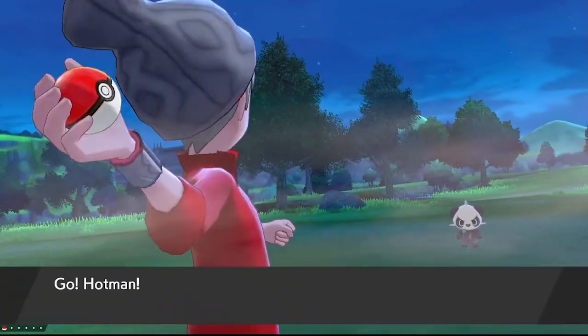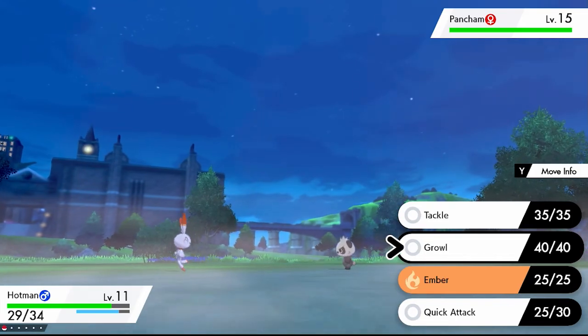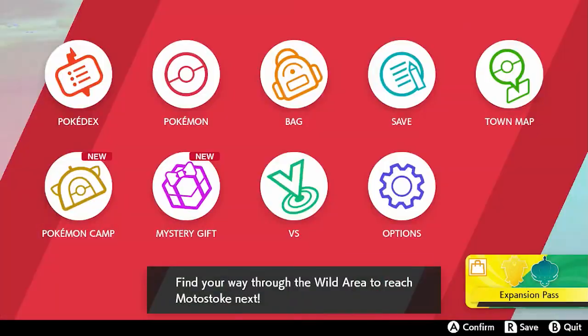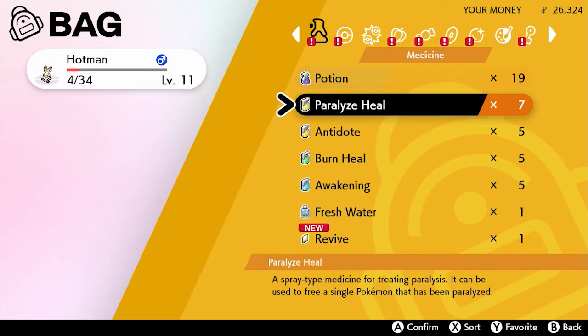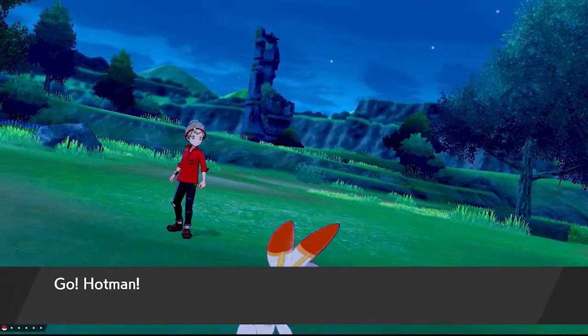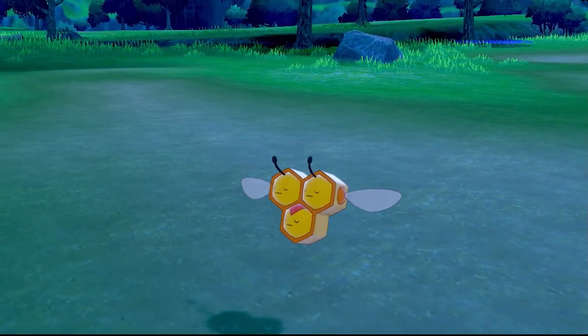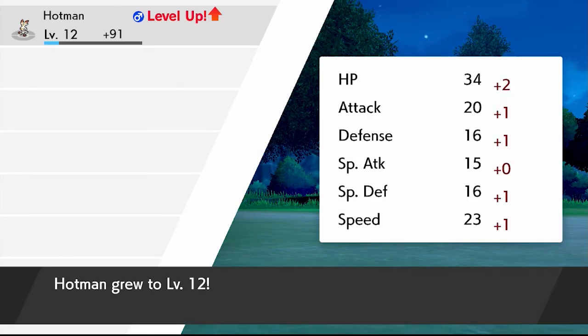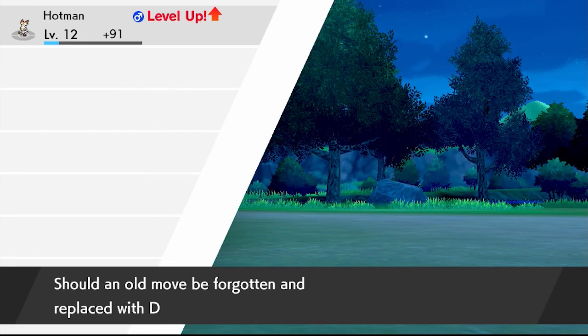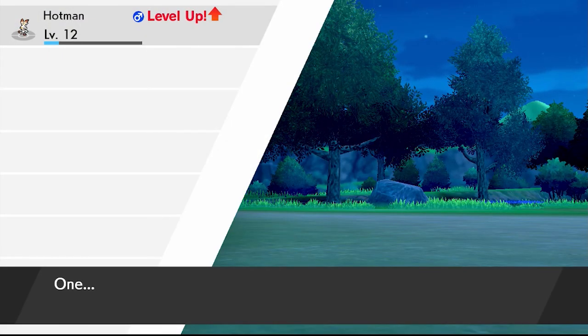A Pancham. There are tons of Mudbray, Wingull, and Timple coming at me and I'm avoiding them. I maybe should have avoided that guy — he was level 15 and brought me down to about four health. We're going to go heal up and be right back. That's more my speed — something I can inflict super effective damage on, something that won't kill Hotman in one fell swoop. That's two down and a level up! Level 12. We'll learn Double Kick and get rid of Tackle for that.